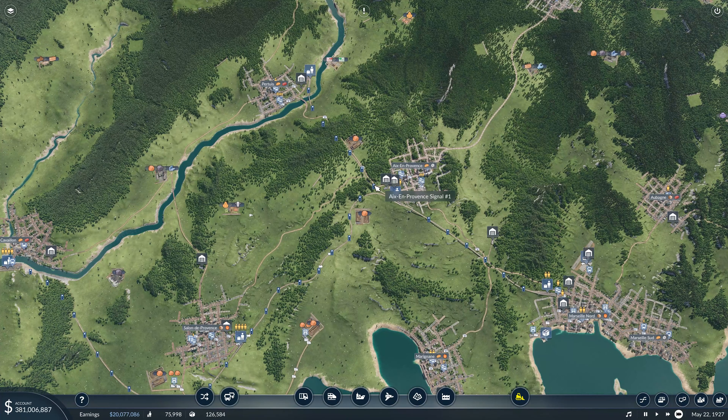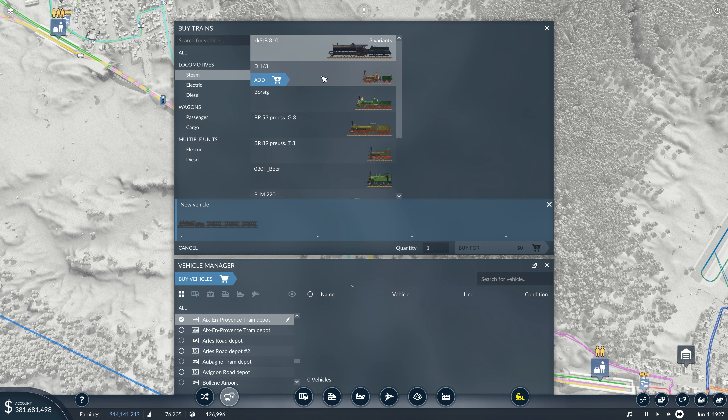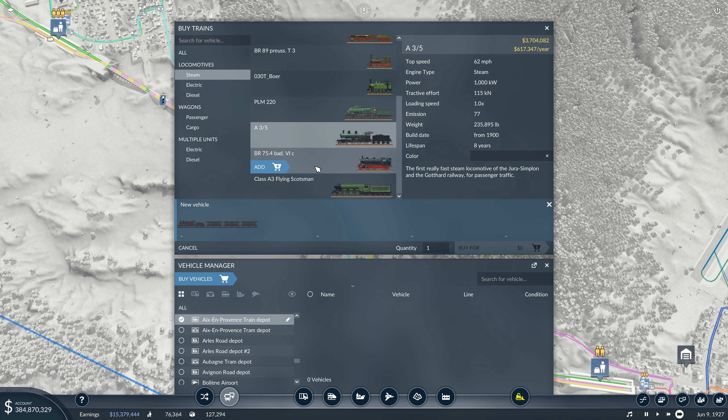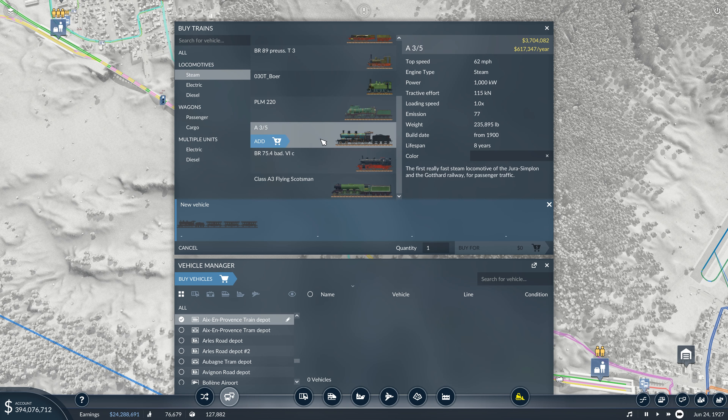Where do we have a depot here? Okay, train depot. We want a steam train and we are going to do — the Flying Scotsman is tempting. But I feel like... the other line is so old that I don't really want to look at what we're using. I think we're probably using the A3.5, which goes 62. That's so much more money though. It definitely goes faster, but I don't think we need it on there. Maybe we keep going with the A3.5 then.